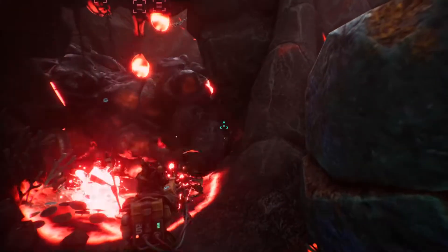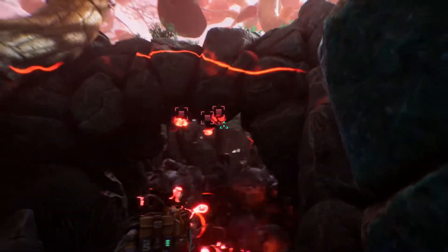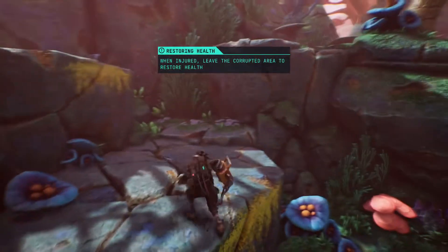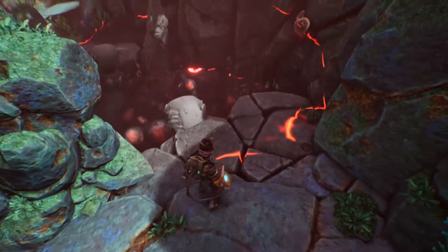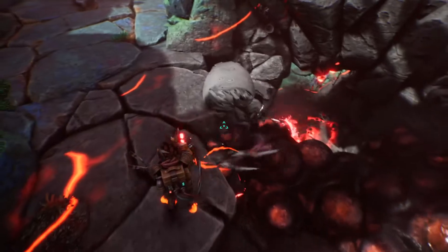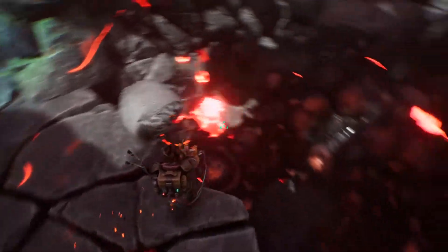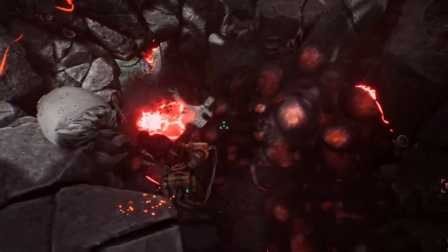Maybe I can pass — I don't know. Do I want to go there first, or do I want to go up here? Let's check up here — maybe there's a smarter way to do this. So I guess the corrupted area is what's circled in red here. I should be able to jump down right here.